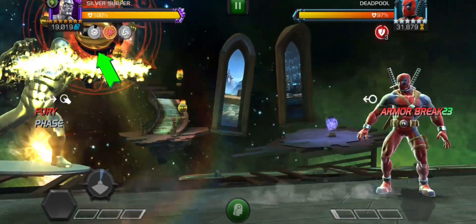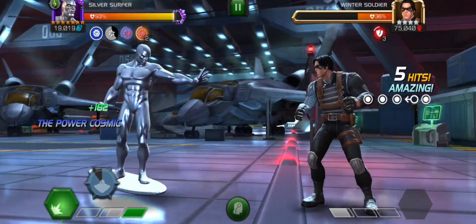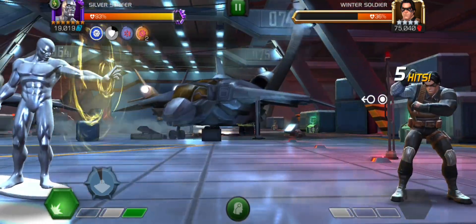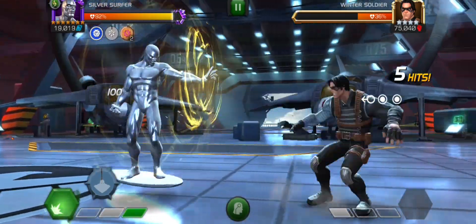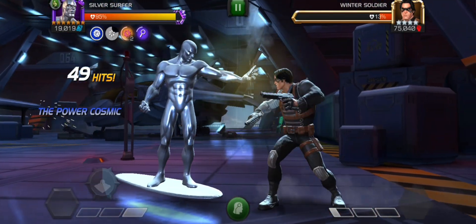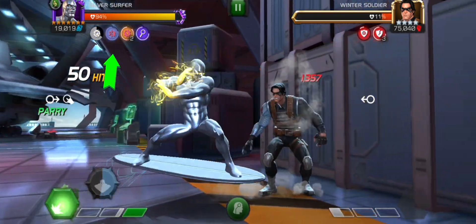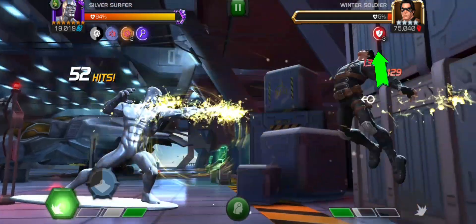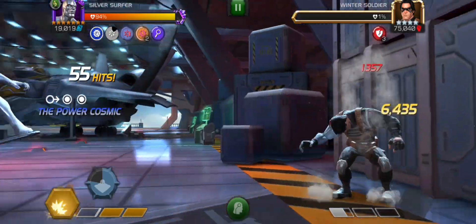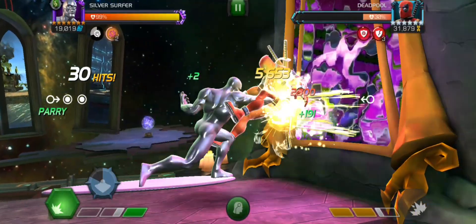Moving on to his Power Cosmic buff — at the start of the fight he gains an indefinite Power Cosmic buff, and if this buff ends for any reason it returns in nine seconds. While the Power Cosmic buff is active, he rotates between three dormant icons every two seconds in the order of combat power rate, fury, and then armor up. Consuming the Power Cosmic buff converts the dormant icon into an active buff and inflicts three armor break debuffs, each reducing the opponent's armor rating by a certain amount for 12 seconds. The max stacks is three.